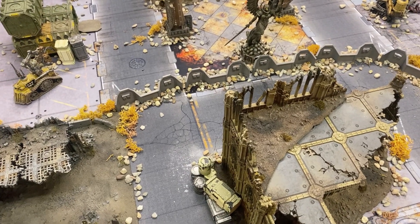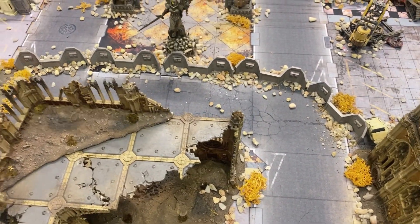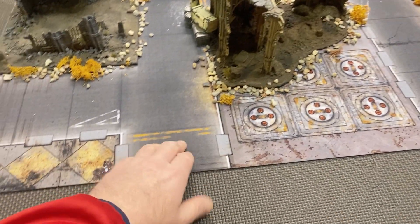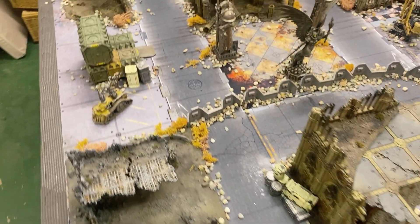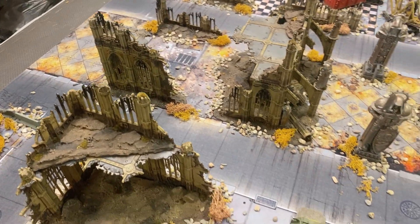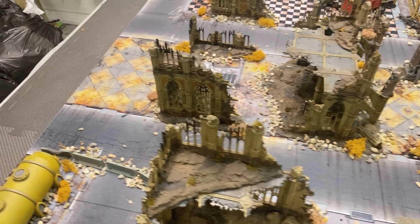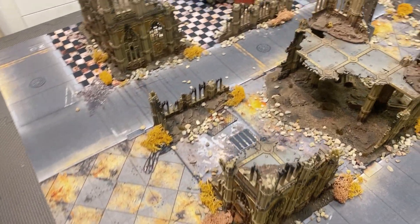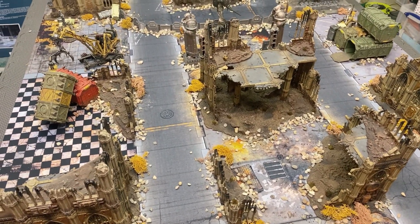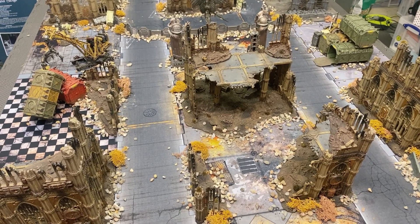it's a narrative game where the defender has his perimeter and the attacker has to make their way up the board and get off the defender's board edge. It's an old Spearhead mission, so it would normally be relatively tank heavy, but you'll see that coming up on the channel soon. When you're playing narrative missions — less so with GT and matched play missions —